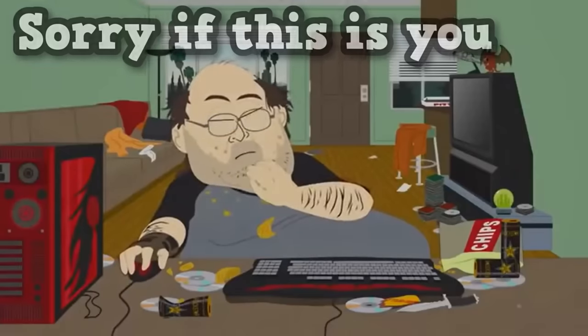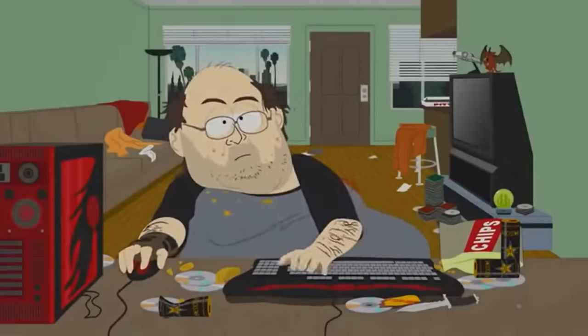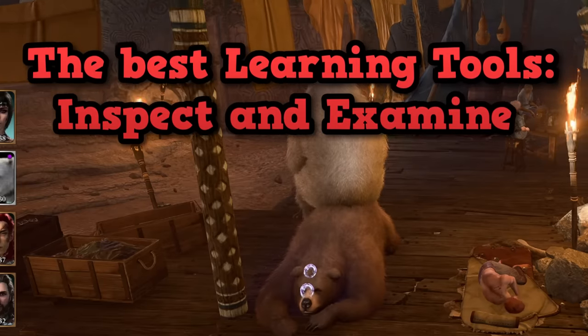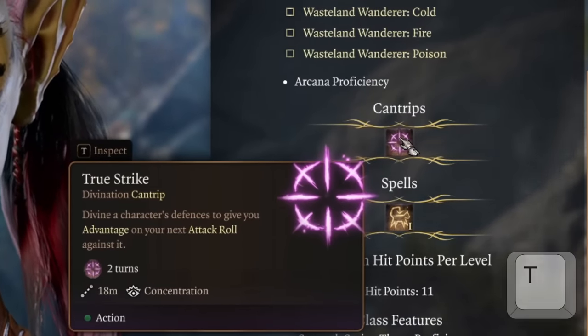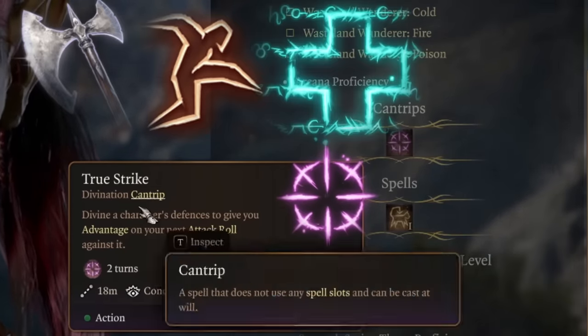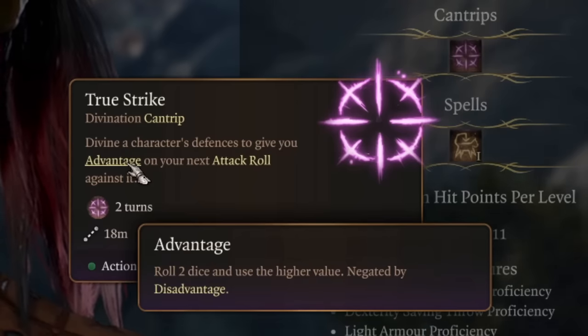If you don't know what every spell or item in the game means, the inspect hotkey is a godsend — I wish I knew about it before spending all day on wikis. Pressing T on any item, action, spell, or stat lets you mouse over bolded words in the text to see what they mean. It's very useful when building your character and helps you understand mechanics easily.